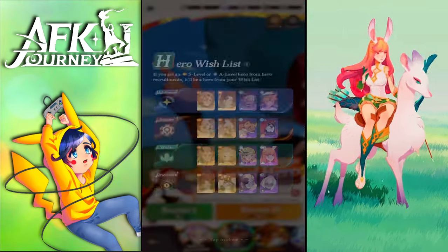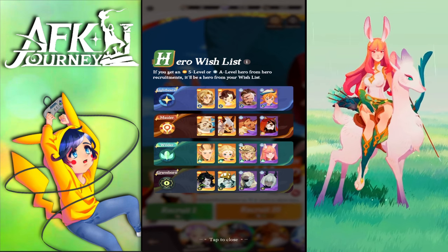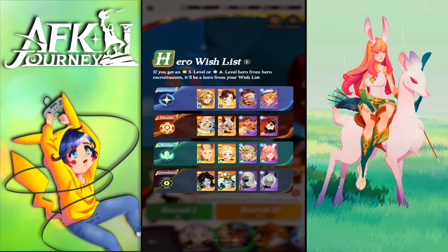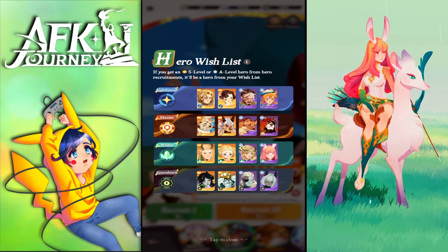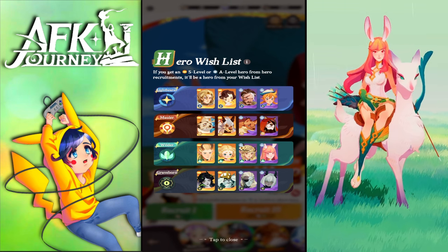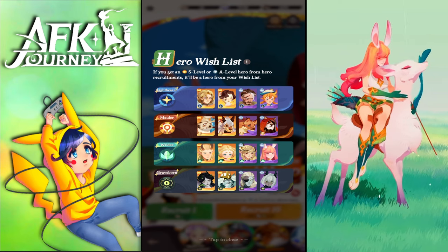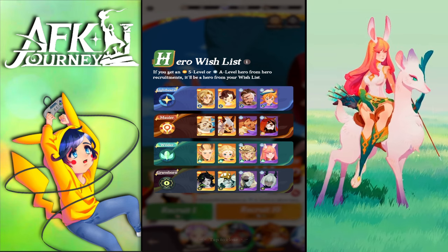Valla came to the normal banner and you can put her on the wish list, which is what I did. I want one copy of her. Valla is perfect — she helps early game, mid game, and late game. She goes ham for bossing when enemies drop below 50% health, becoming the best damage dealer in the entire game right now.